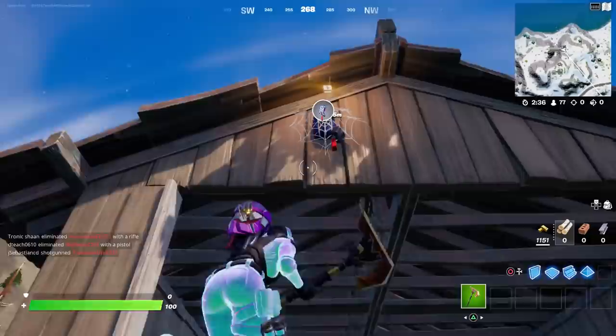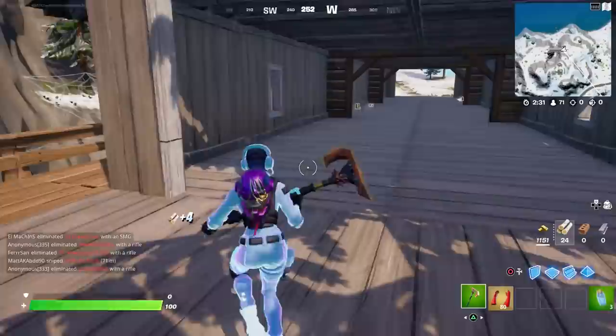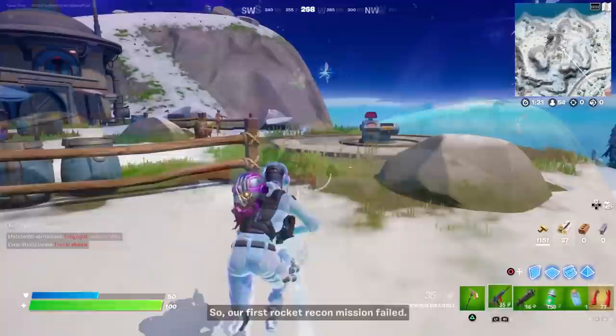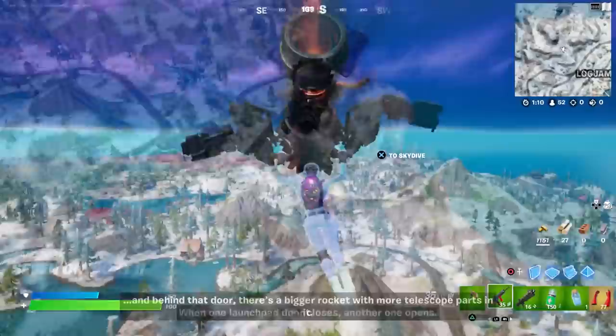There's one attached to this bridge right here, so that's super easy to get — go ahead and grab it plus some minis. If you happen to land right here where I did, there are some rifts right up here. You can fling yourself up with Spider-Man and then take these rifts.